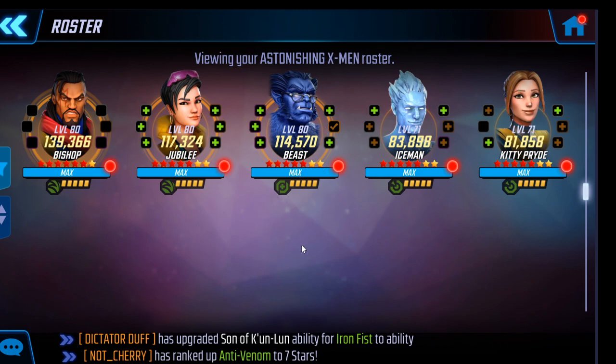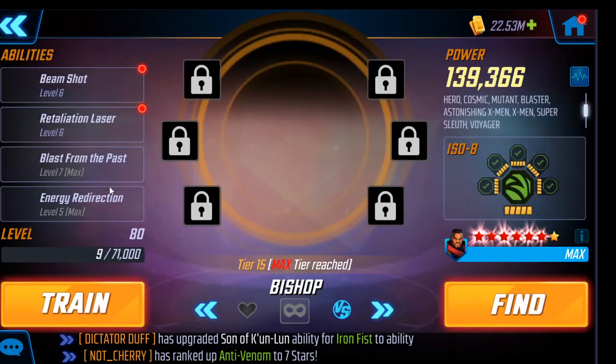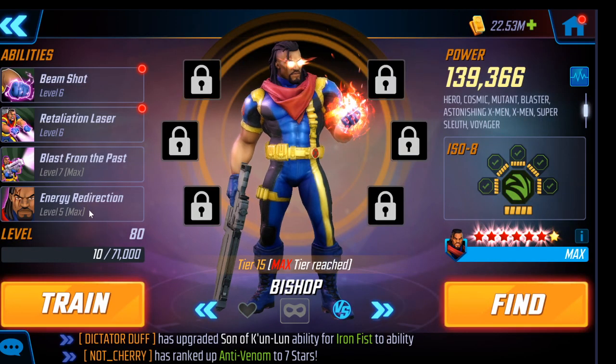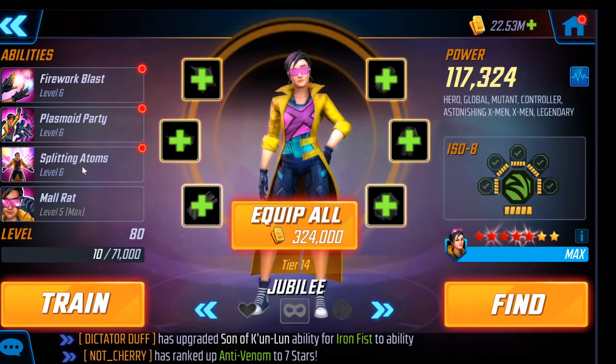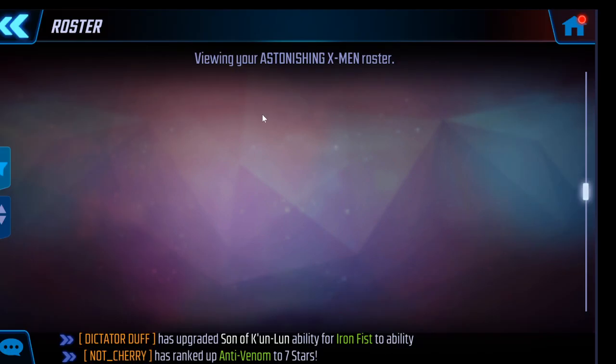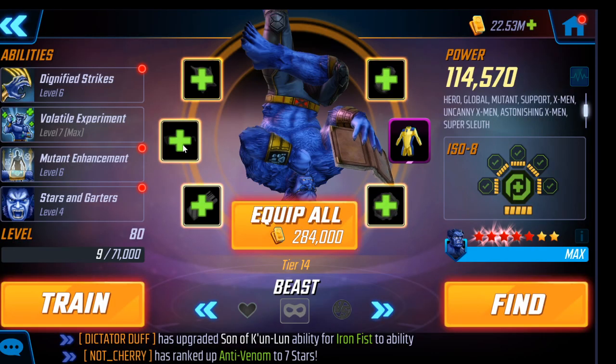This is a team that has tons of T4s that are good. I purposely only put T4s in three characters, and only T4s that helped outside of Raid. For a long time I just ran these three with the Dad Bros because Iceman and Kitty aren't very good anyway. The full team does work better together because they feed speed bar to Beast. The four T4s I did are Bishop Ultimate and Passive, Jubilee Passive, and Beast Special.